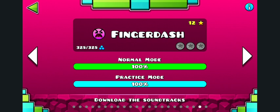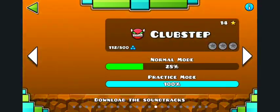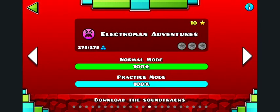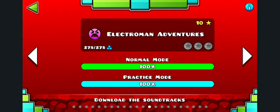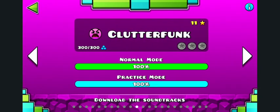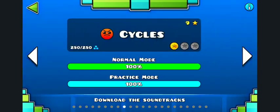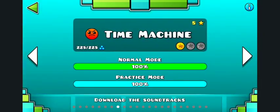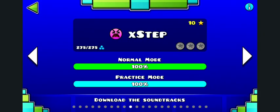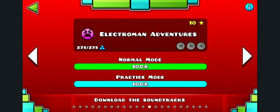I just beat One Finger Dash - I think it's the easiest rated insane. Actually, let me think - Alexa Man might be easier. Well, the wave part is harder for most people. X-Step is easier? No, I'm not gonna play X-Step. The progression goes: Jumper, Dry Out, Base After Base, Time Machine, Cycles - all red - and then insane, which is pink with a really annoyed face.